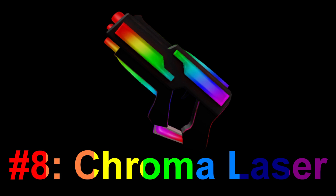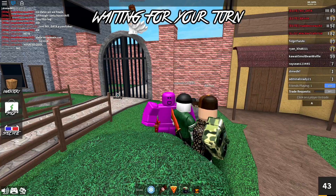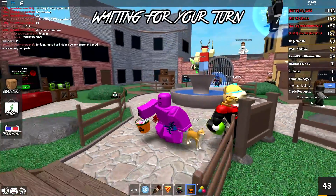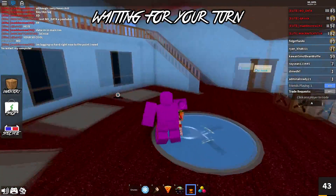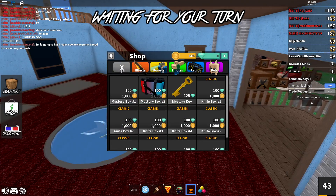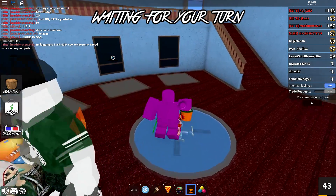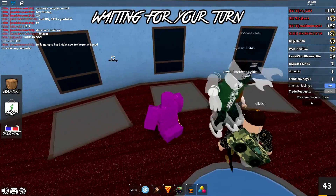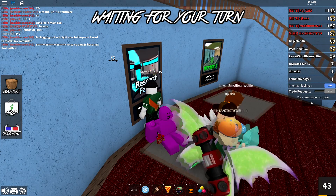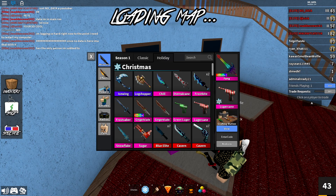At number 8, we have the chroma laser. The chroma portion is what makes this gun so cool. The original laser is a nice little red gun but I haven't cared that much for it personally. With the chroma laser, the red parts completely change color, which looks super cool. It makes the laser look a lot more futuristic — which is what the laser design was going for in the first place — and the changing colors enhance it so much more.